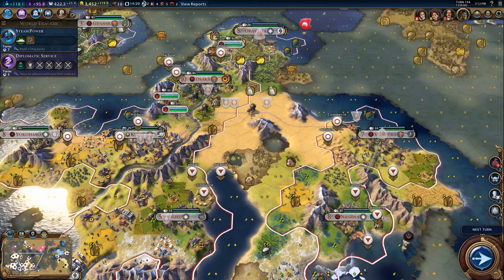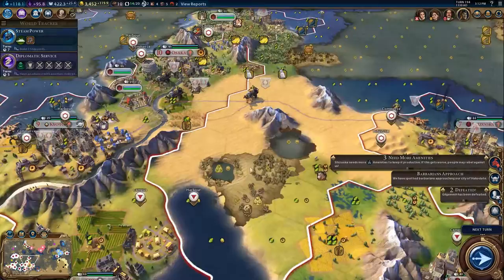Hey guys, Potato McWhiskey here and welcome to Let's Play Civilization 6 Japan Island Plate Emperor and Chill. We're just doing some Emperor and chilling. I've just noticed that I've already built this Commerce Hub so I no longer need the tag for it, and now we're jumping right back into the game.